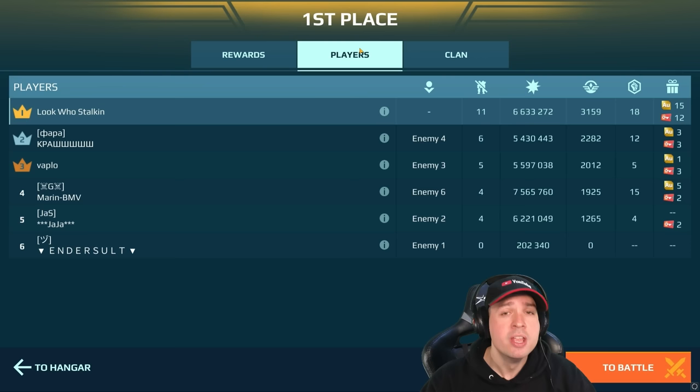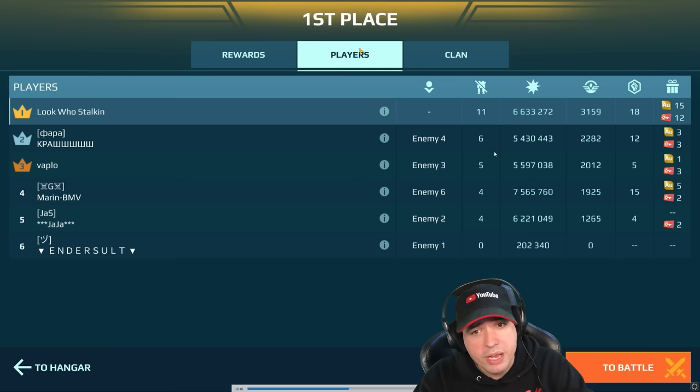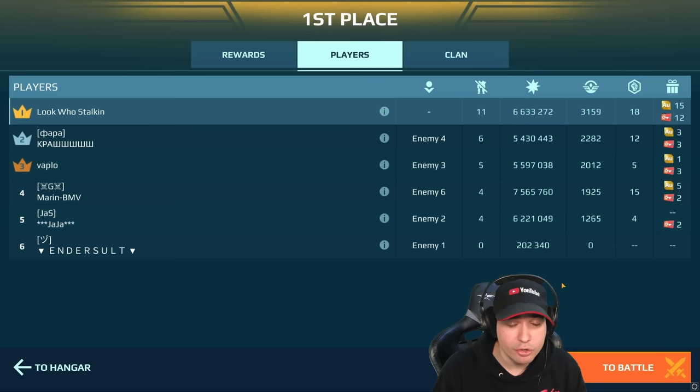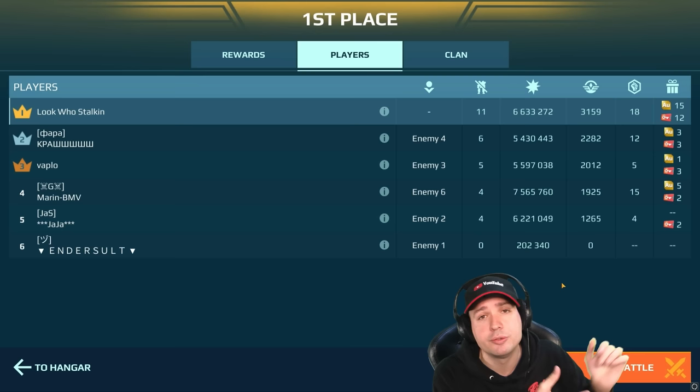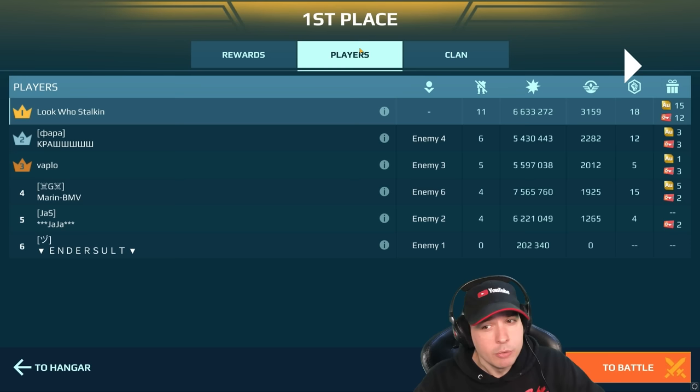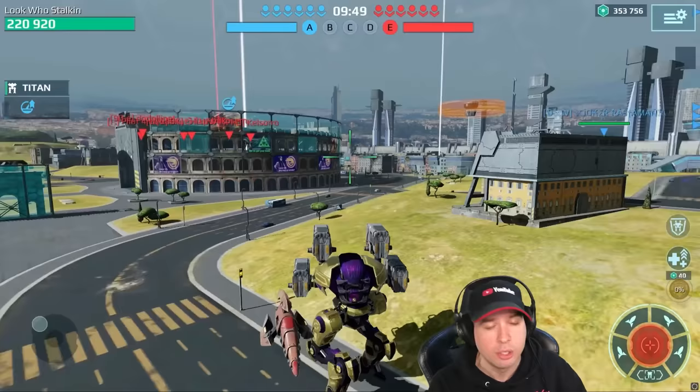On a Leech with four Tulumbas — usually people argue that four of anything is strong, but not with these. Eleven kills, 6.6 million damage — I was only able to win because I was kill-stealing so well. Honestly, I may not have won this Free-for-All with only Tulumbas and Punishers. I was forced to use other robots. This other guy almost did the same damage but only got six kills, which shows I was just kill-stealing like a boss. I was really lucky.